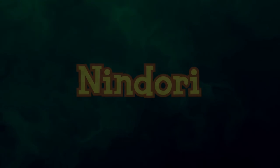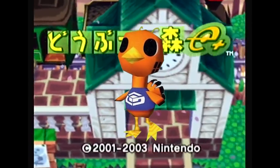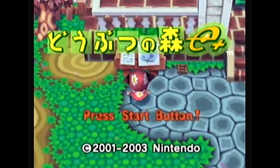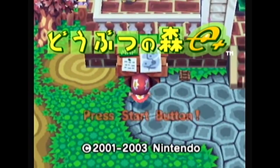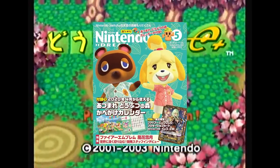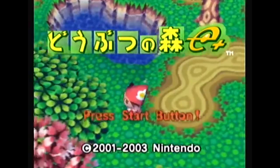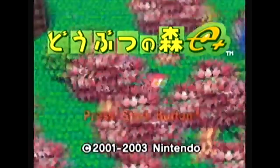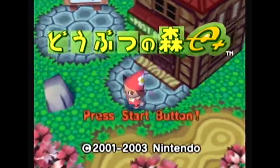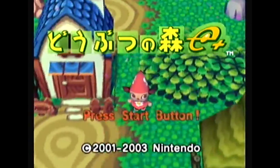Nindori is similar to the entry about Bao and Meow — an E+ exclusive character who can only move into a town if you have his e-reader card. His name is likely a reference to his e-reader card being exclusive to the Japanese Nintendo gaming magazine Nintendo Dream, the Japanese equivalent of the now defunct Nintendo Power. The title was often shortened to Nindori. His name might also be a portmanteau of Nintendo and Tori, the Japanese word for bird — due to a phenomenon called Rendaku, Tori may be pronounced as Dori in compound words.